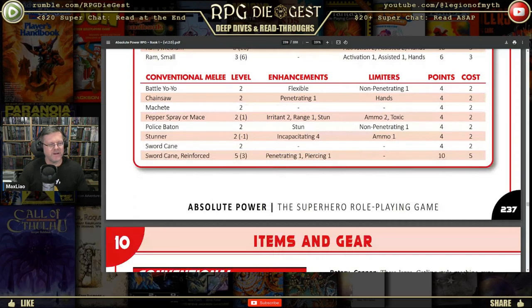There's even a battle yo-yo — you can make anything; I'm sure that's based on some character. Then you've got something like a stunner — it's incapacitating at four levels. But it does require ammo, so you can only use it so many times. I don't know what ammo one means — is it like a taser you use once and you're done? You can use tasers twice, whatever — I get the point.